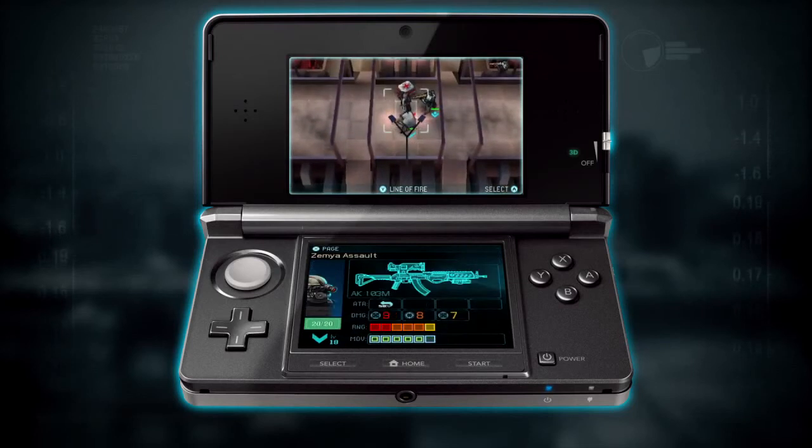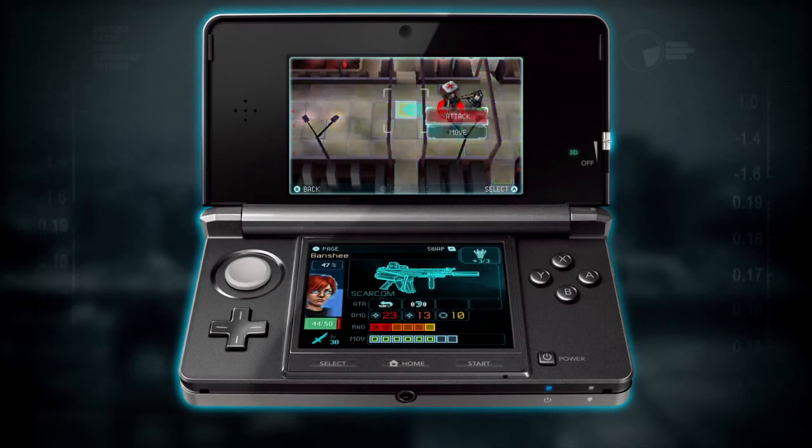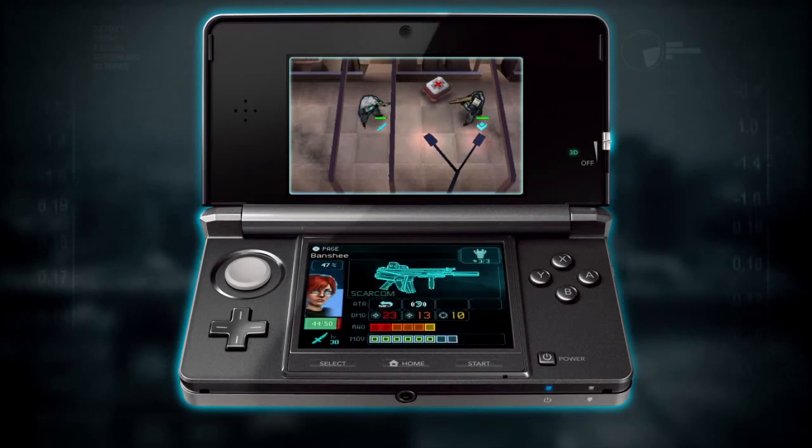First, let's deal with the immediate threat — let's take this guy out. I'm going to move Banshee a little bit more towards our objective and attack from there, which is at close range and does a lot of damage. And kills in one hit. That's excellent.